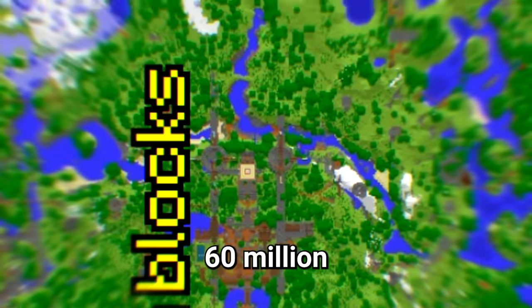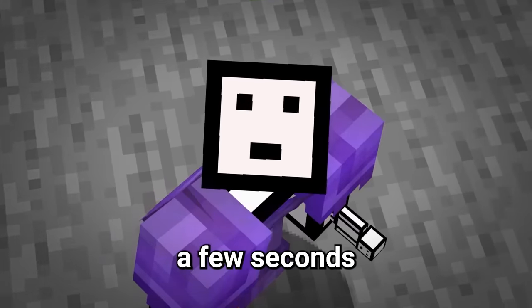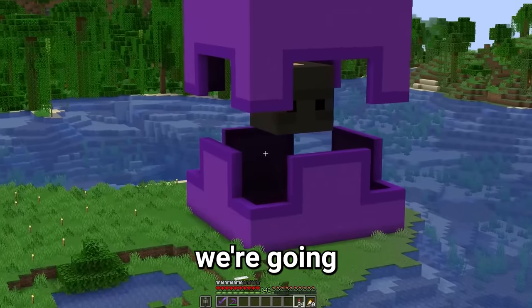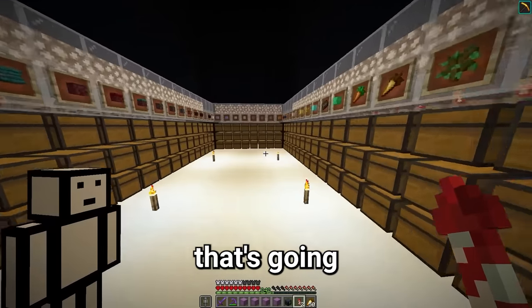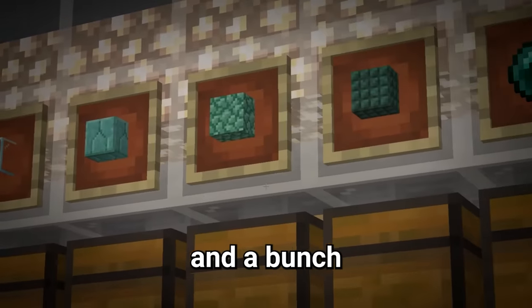I've discovered a way to travel 60 million blocks across the map and then 60 million back in only a few seconds. But this is going to take a lot of preparation. The first thing we're going to need is about 60 shulker boxes. To build the machine that's going to let us travel in seconds, we're going to need redstone and a bunch of other items. Now we just need some of the obsidian we got from breaking all the pillars in the end.